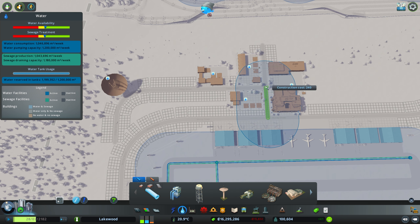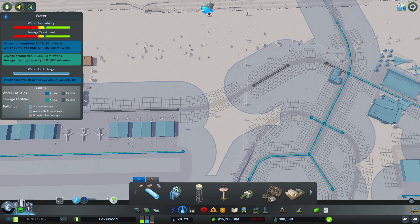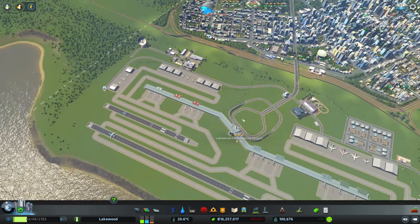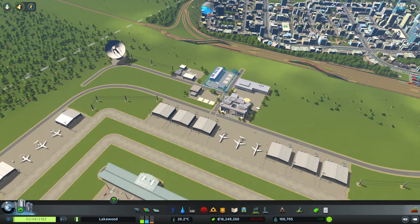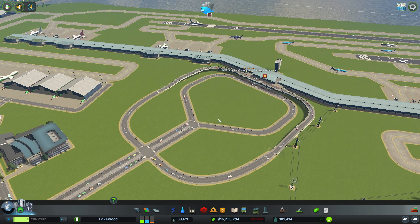It looks like we have to get our utilities hooked up for these helicopter depots and the deep space radar, so we'll do that. The left-hand side is pretty much done now in terms of buildings I'd like to put in. Just like the right-hand side, there is some decorating I'd like to do, but in terms of major buildings I think this will be it for now.